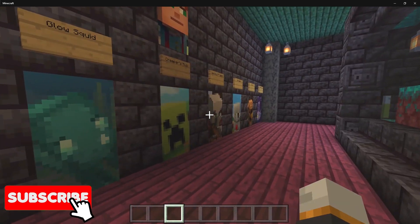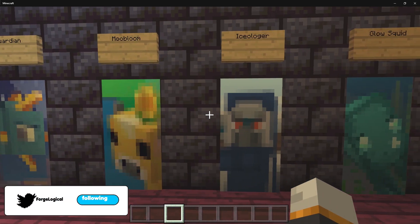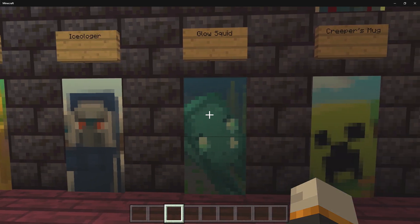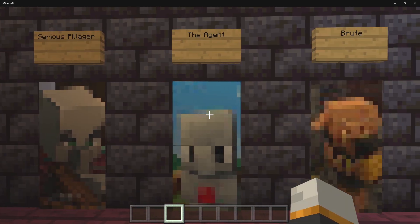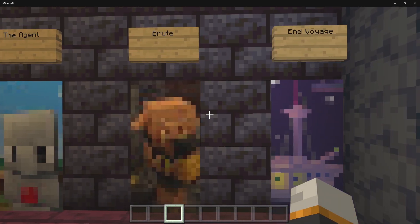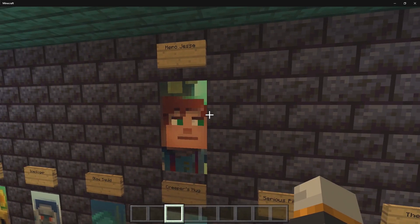Now we resolve the last row, which is going to be the medium ones. We have the guardian, the moobloom, the isolager, the glow squid, the creeper's mug, the serious pillager, the agent, the brute, and the end voyage.